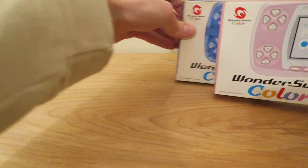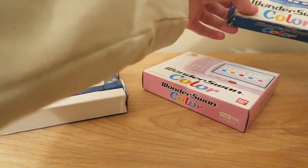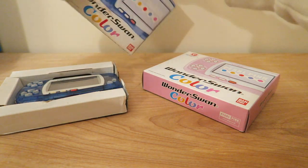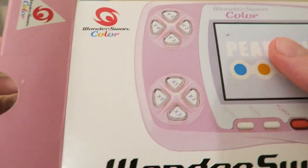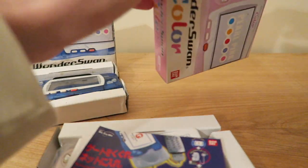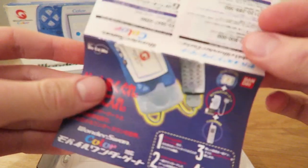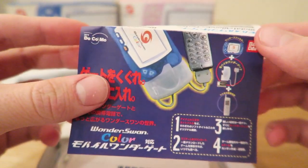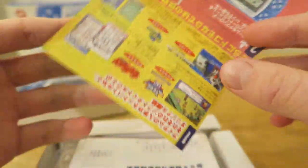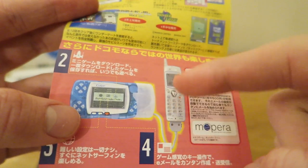Let's have a look at the second revision, the Wonderswan Colour. I've got two here — one is in really nice condition and the other doesn't work. I'll get out the pink one, which is in much, much nicer condition — I'd argue it's probably mint condition, literally no damage on it at all. Inside we have the manuals, inserts, and leaflets. The first thing is the telephone adapter, which is a peripheral you can plug in. I believe you could also browse the internet and send emails with it — 90s technology on a tiny handheld that only took one AA battery.